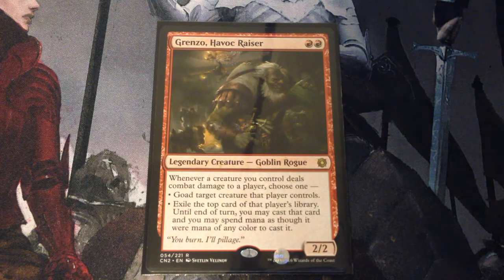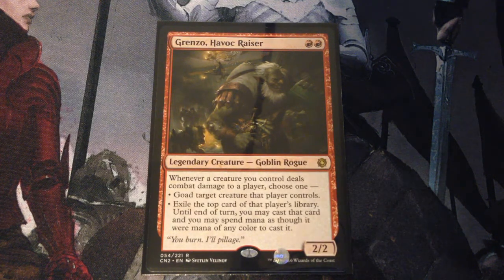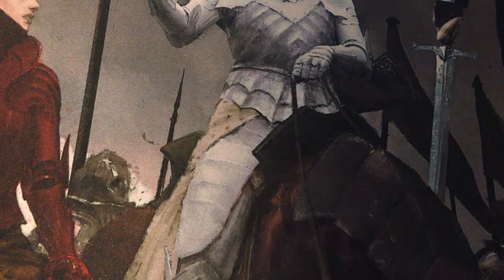Grenzo, Havoc Raiser — 2 mana for a 2/2 legendary goblin rogue. Whenever a creature you control deals damage to a player, choose one: goad target creature that player controls, or exile the top card of that player's library. Until end of turn, you may cast that card and you may spend mana as though it were any color to cast it. Grenzo is a solid card.